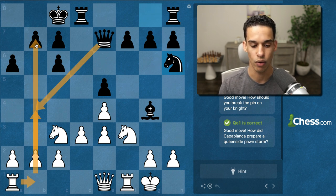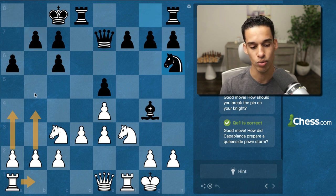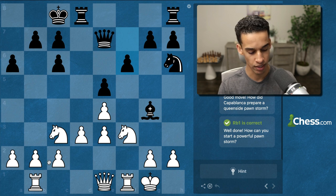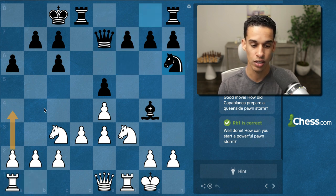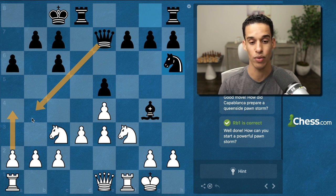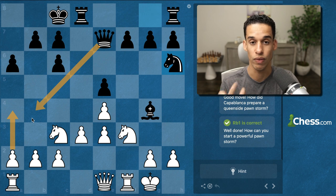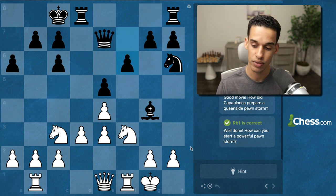With Rook b1, then b4 and a4, we'll need the pawn to break on b5 — that's why Rook b1 is the move. This is extremely important: if we had played a4, Queen b4 blocks everything. Remember this both when you're attacking and when you're defending as the black pieces. After Rook b1, Black played f6.